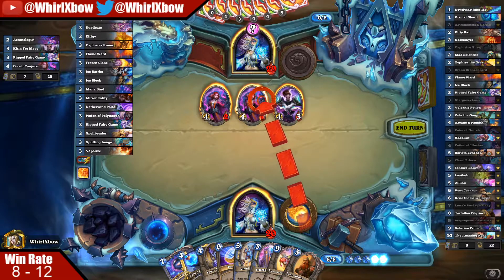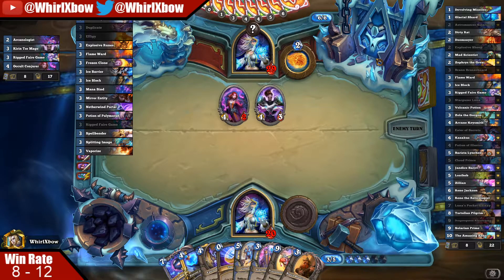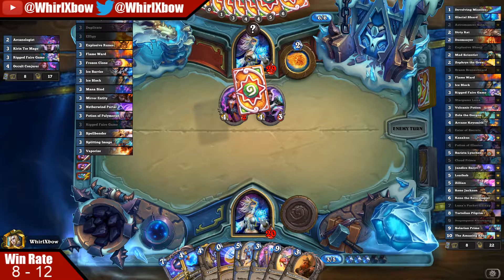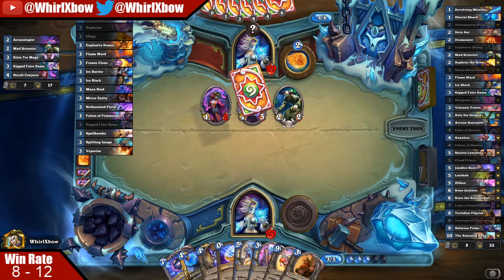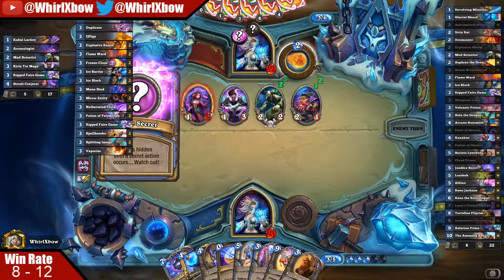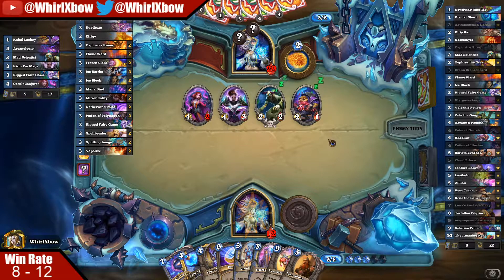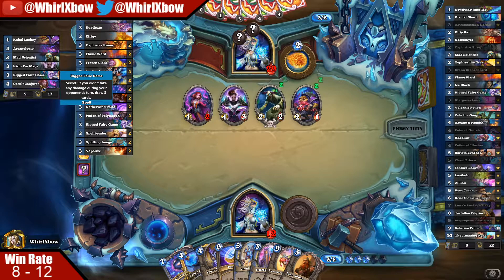I absolutely have nothing — I'm about to draw another three. But yeah, I think Rasa Priest is at the bottom of Tier 1. I think it's worse than Dark Glare and worse than Reno Mage. It's just not true that it's the best deck in the format — I don't think so. I think this deck is like...